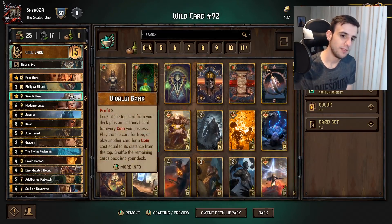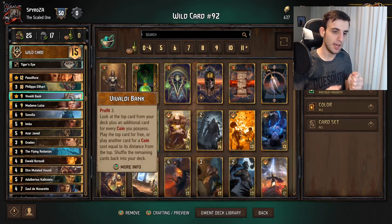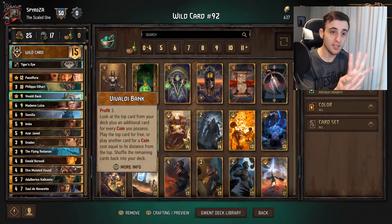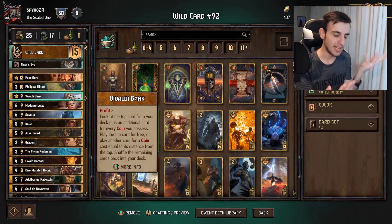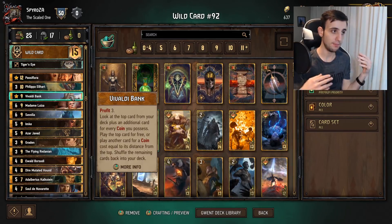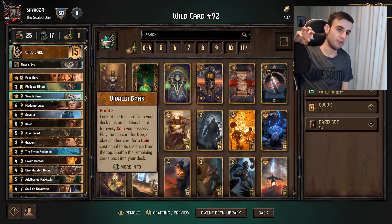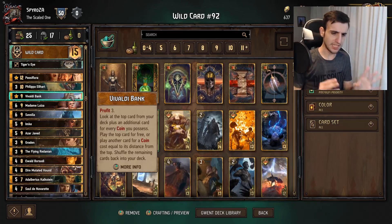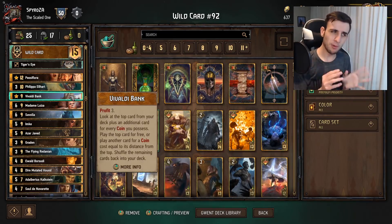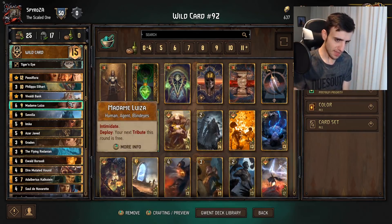Next is Vivaldi Bank — Profit three, then look at a number of cards from the top of your deck equal to how many coins you have. So if you play this with five coins, you gain three coins for eight total, and then you look at nine cards into your deck — nine because the first card is free. If you have two coins, you gain three for five total, so you see six cards. You then pay coins equal to how far into your deck the chosen card is — so if it's the third card, you pay two coins; if it's the fifth, you pay four. A confusing card, but very powerful.